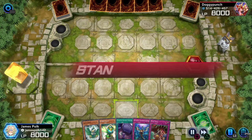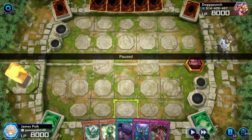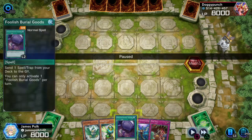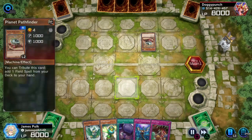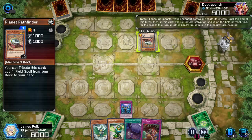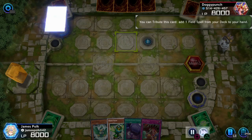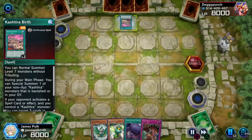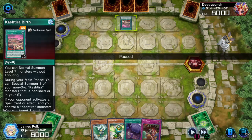Next matchup — this hand can't do too much at first, but actually no, it's a solid hand because of the Foolish Goods. Normal summon Planet Pathfinder and Imperm the Pathfinder. Tribute, you're under Imperm. Good thing we Impermed the Pathfinder so there's no pressure from Planet obviously.